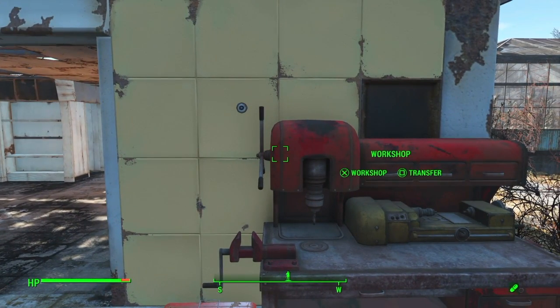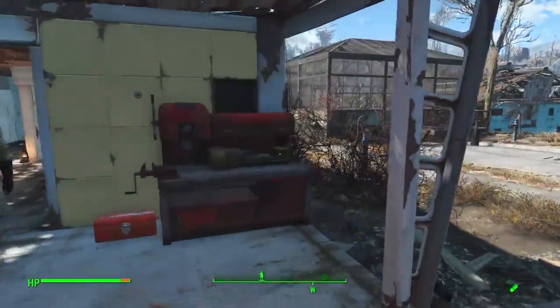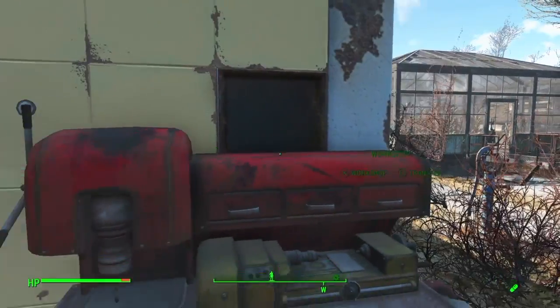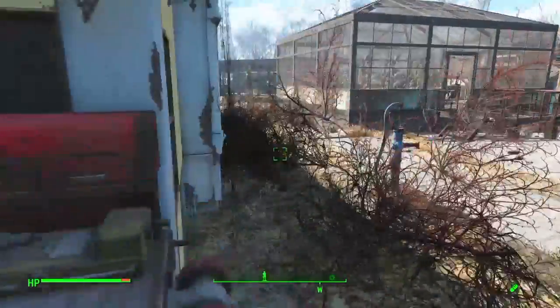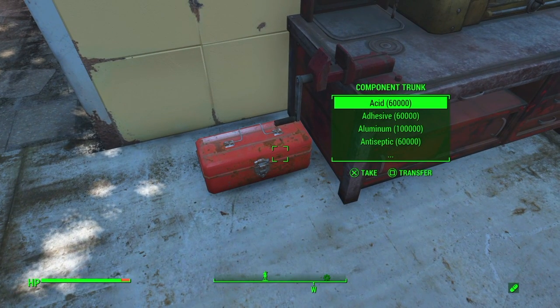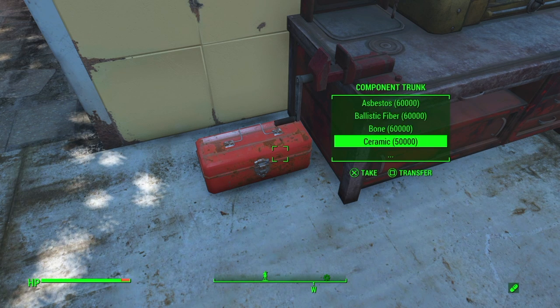I haven't checked Nuka-Cola or Far Harbor yet — I will check those and maybe post a video. Some settlements will have it beside the workshop, some will be on top, some around the corner, but they'll be close enough to see. You can look and see that it has 60,000 acid, adhesive, aluminum — 60,000 of everything. Some of it's missing because I've already used some of the components.